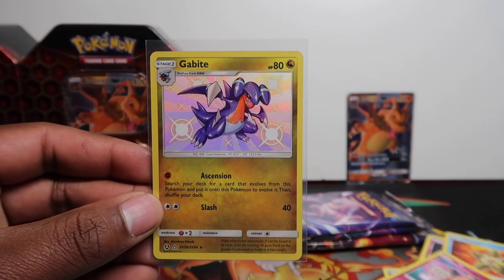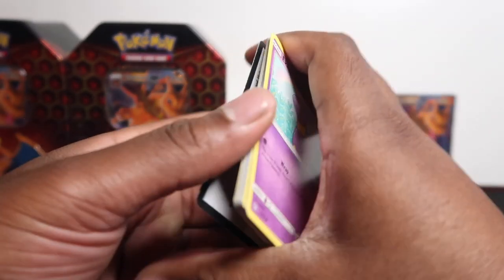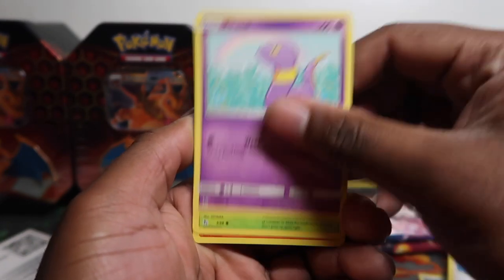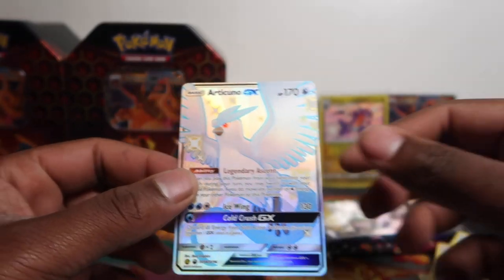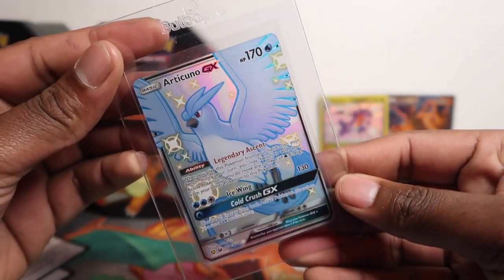Not sure what's going on with my autofocus — if I move the card it follows the focus point all the way up, which you don't want with Pokémon cards since you're removing the front card constantly. I use touch focus. Gabite shiny for this pack. And Articuno — haven't pulled this in a very long time. Centering might be a nine, I love this card. Could pass as a 10 — we'll stick it in the submission pile.